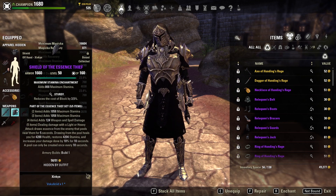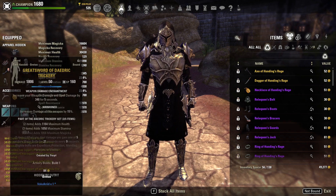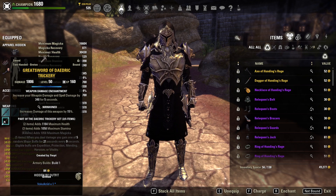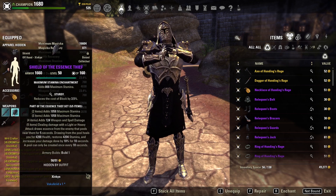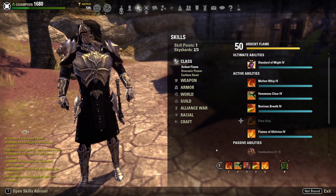On our ring on the front bar we run a Nirn Honed one-hander as well as a Sturdy shield with a Stamina enchant, and we are going to be using double dot poisons for consistent damage. On the back bar we run a Nirn Honed greatsword with a Weapon and Spell Damage glyph — the Nirn Honed greatsword for the big Weapon Damage spike, which really helps our heals on that back bar. That's going to be the Daedric Trickery greatsword while our front bar is the Essence Thief.